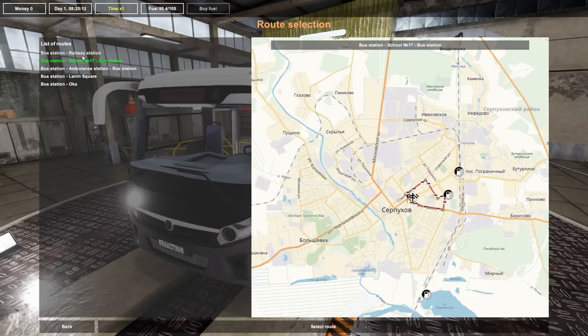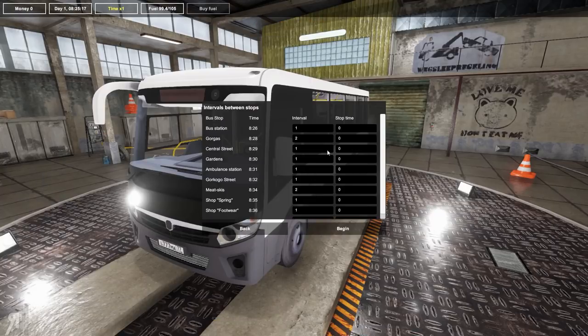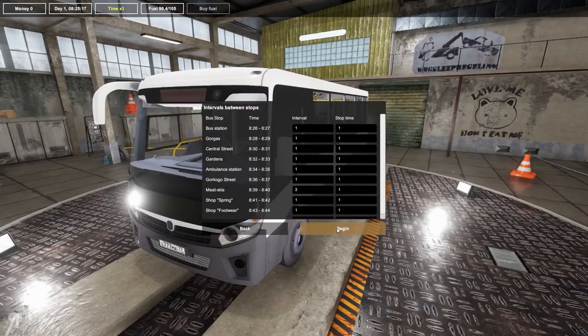I guess we'll try the railway station — I tried this just now, and let me tell you, it's kind of difficult. You can actually decide the intervals between stops. So if I wanted a little bit longer... let's have a look. I guess we'll do this. Let's make our stop time about a minute at each place, because you have to go pretty fast — it's pretty harsh, the amount you have to drive.